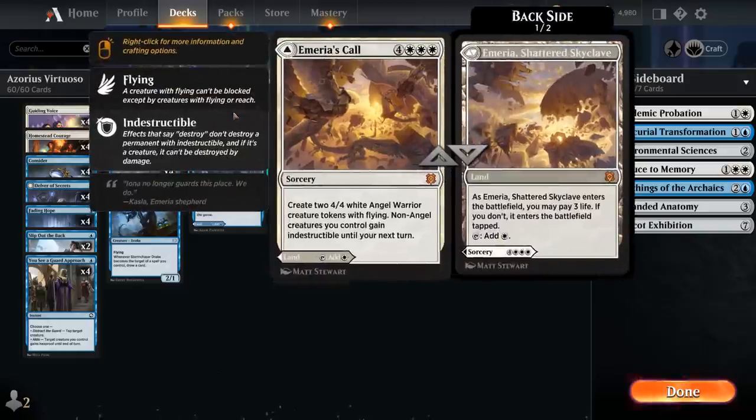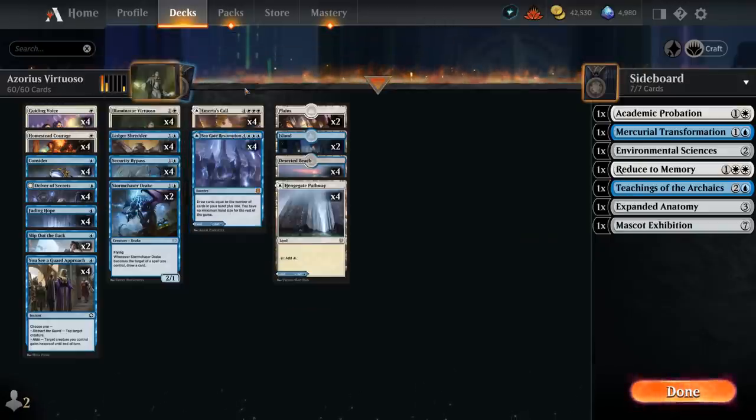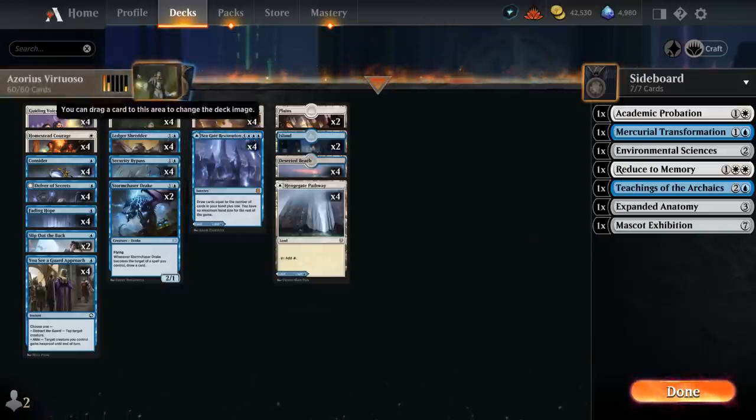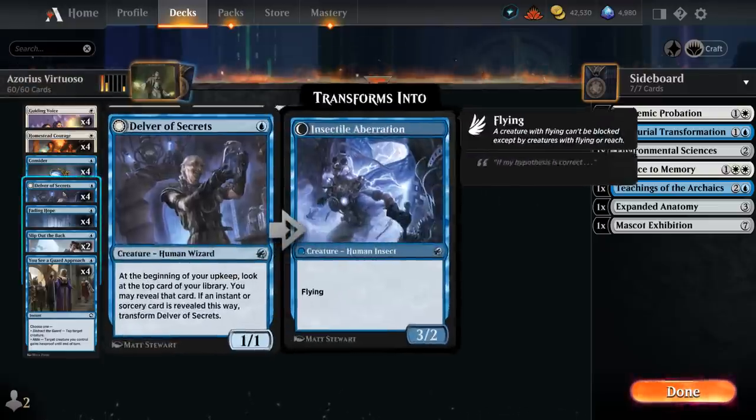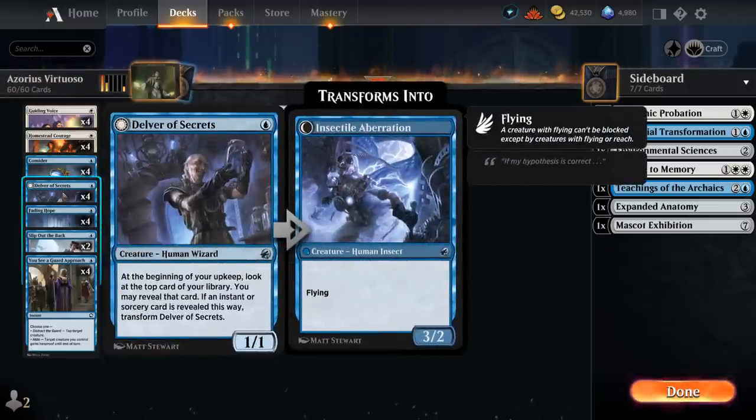Because we're also playing these dual-faced cards, all of a sudden our instant and sorcery count in the deck becomes incredibly high — we have 14 instants and 16 sorceries, so that's half of our deck. This also makes sense to include Delver of Secrets as a powerful one-drop that can quickly transform into Insectile Aberration, a 3/2 flyer.